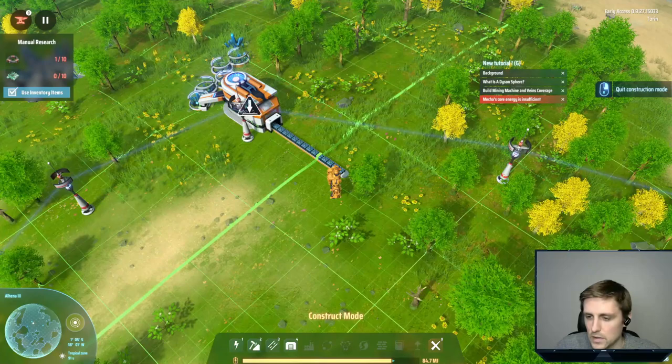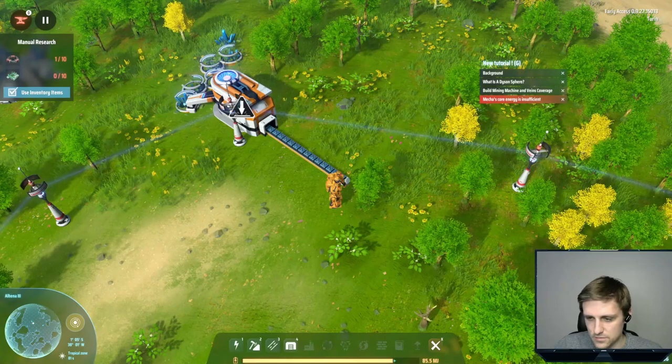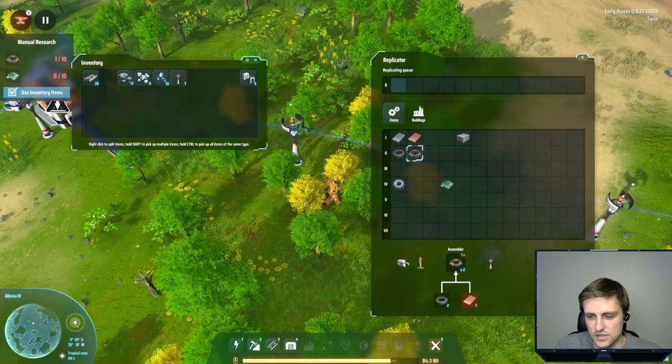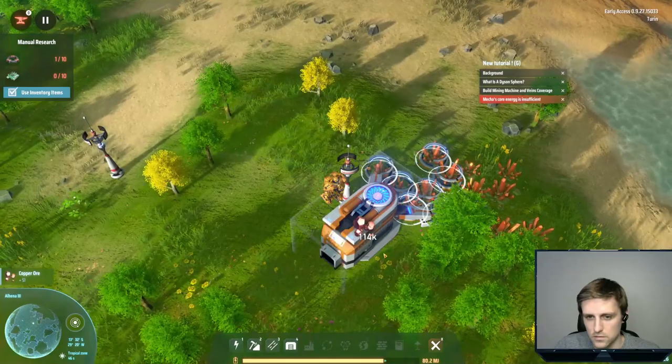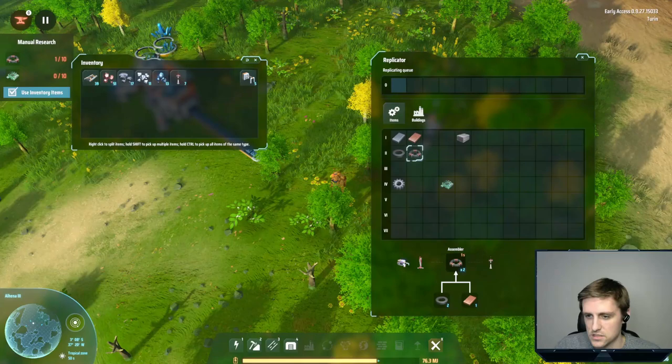We need to do this research. We need to fabricate. We're missing copper. Let's grab some copper. I really wish the power would not run out so quickly on this mech — it's kind of annoying. There we go, we've got some copper here. Let's make five of these. Missing some iron now. All right, we're getting there. I'm understanding what's going on. I love the graphics overall so far — it looks super sweet, and I'm excited to see how the automation stuff goes.